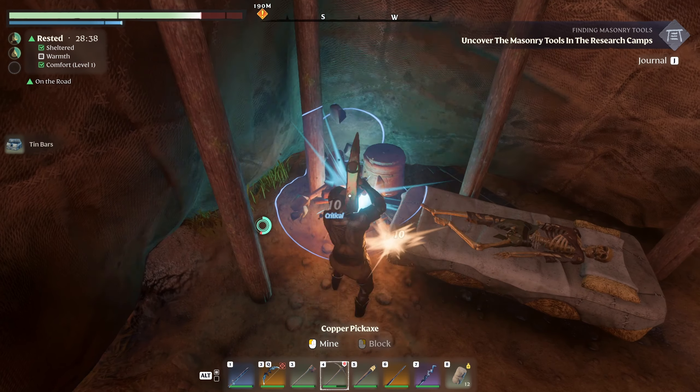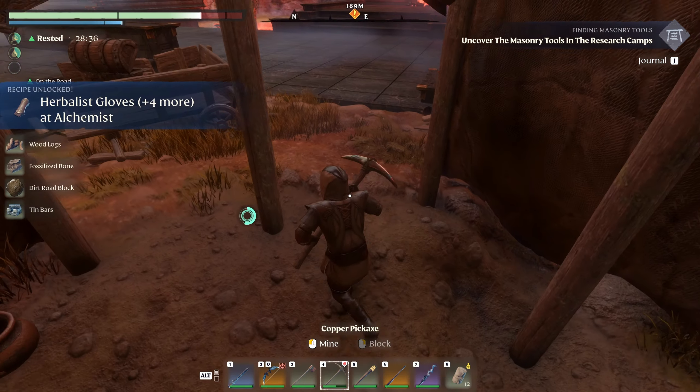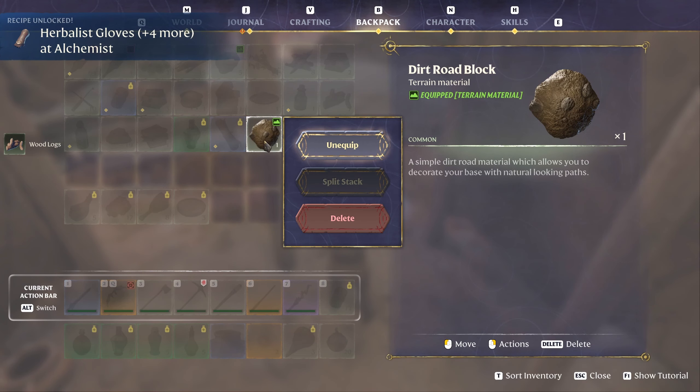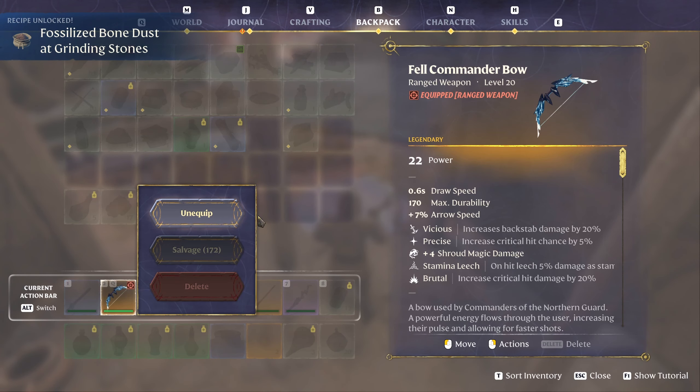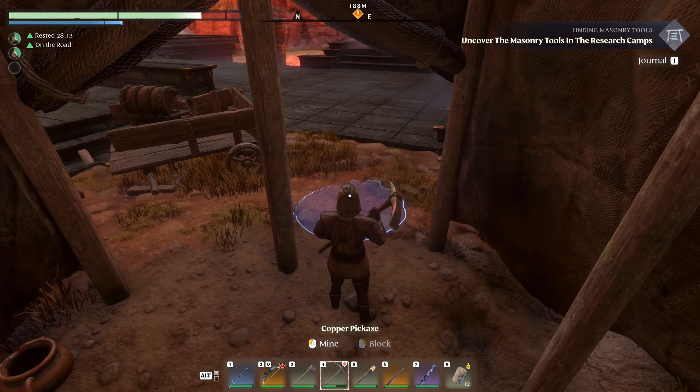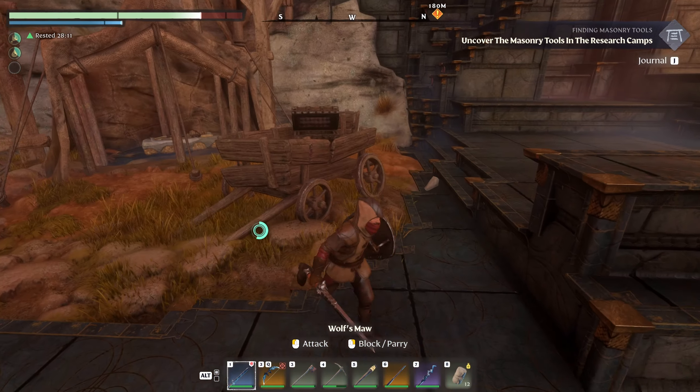Shroud Meteor Shower — wait, what?! First things first, don't equip it — delete! Okay, what is this? This scroll is enchanted with the power of the Shroud Meteor Shower. It releases a giant shower of shroud meteors on enemies around the caster, but it drains your remaining time in the shroud. Wow, that actually sounds really intense!